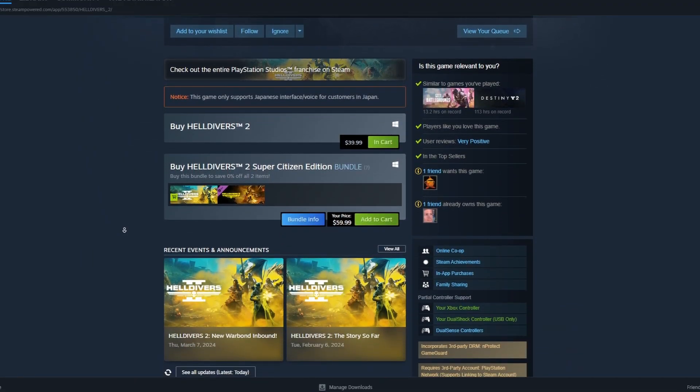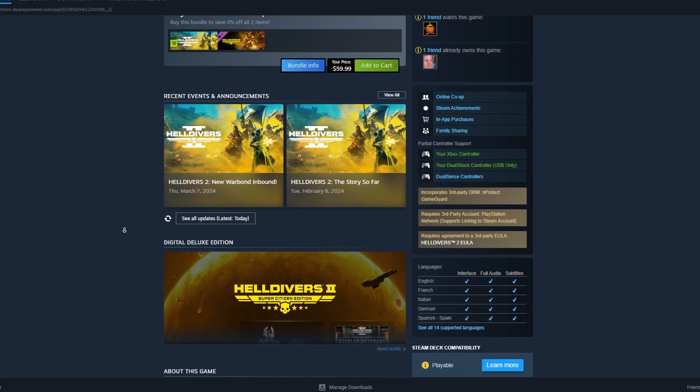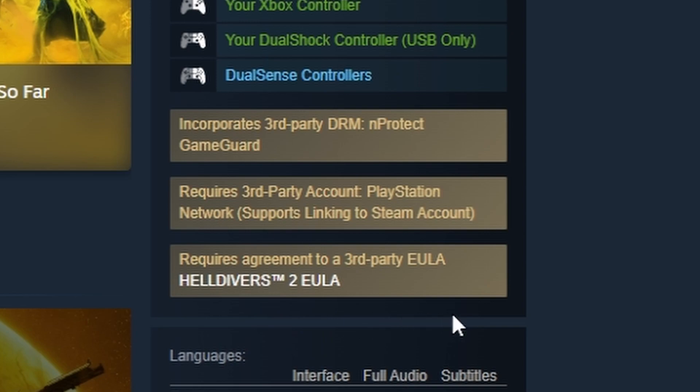What's really weird too is that on Steam, a lot of the posts talking about the anti-cheat seem to be getting suppressed. It does say on Steam: 'incorporates third-party DRM - nProtect Steam Guard' as a little disclosure, and it's also requiring you to agree to the EULA - End User License Agreement. The fact that they're putting it twice on the site is like, 'just so you know we're using this, so you can't say anything.'